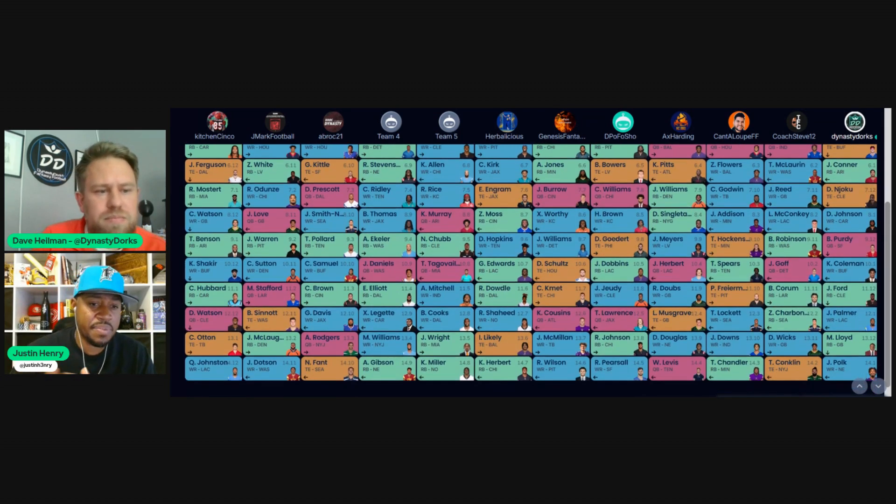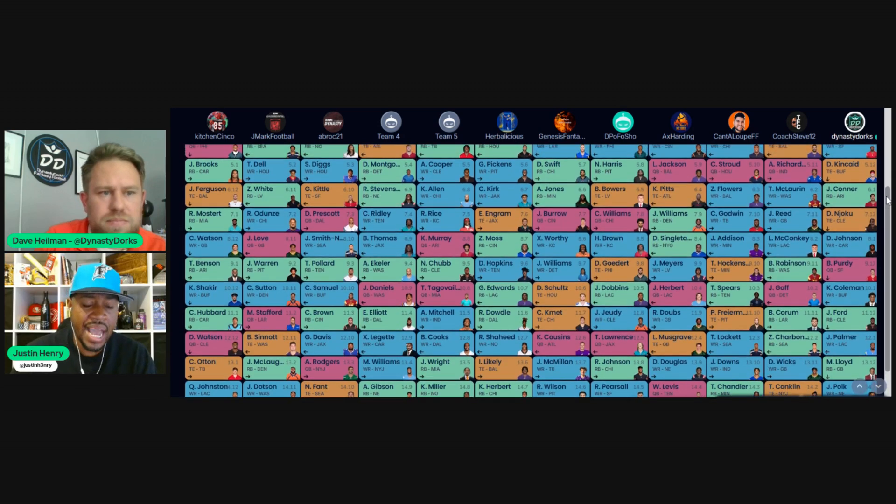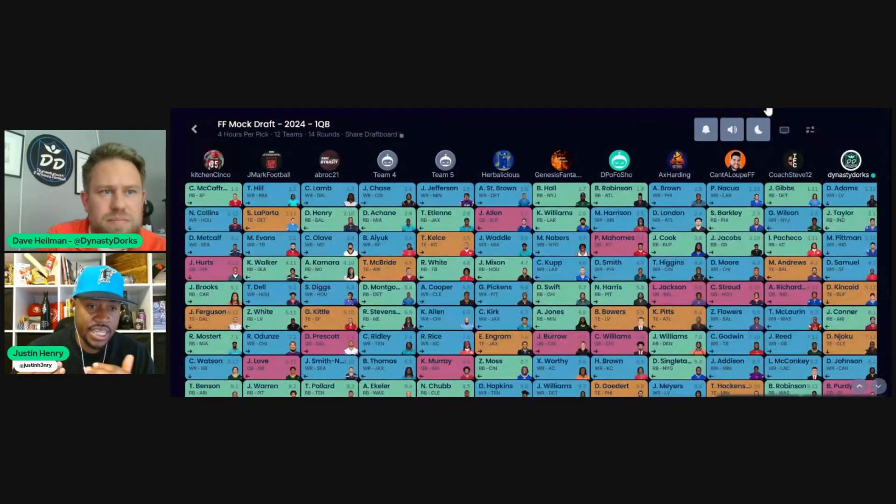They filled out receivers with Christian Watson and secured some upside options late. I love what they did getting floor and upside running backs: Trey Benson and Chuba Hubbard to fill it out. You got some rookies with upside even though Brooks is on the shelf for a while. Later on you got elite upside if Deshaun Watson hits, and some decent depth with K-dot and Quentin Johnson. Overall, great balance — good stability at the top and solid floor options in case the upside doesn't hit.